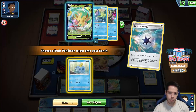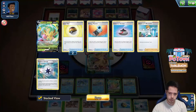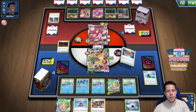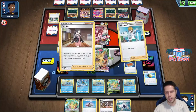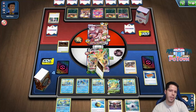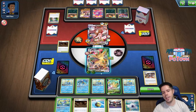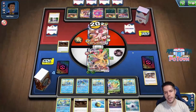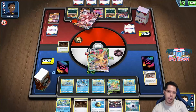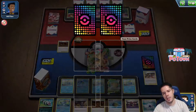That guy gets knocked out. I'm going to discard the Marnie, grab the Scoop Up Net, put back the Marnie and the Research, Marnie away my hand, take away the big hand from my opponent, and get Drizzle for whatever I might need. I have Quick Shooting damage which is fantastic. I don't think they realized that guy had a three Retreat Cost.